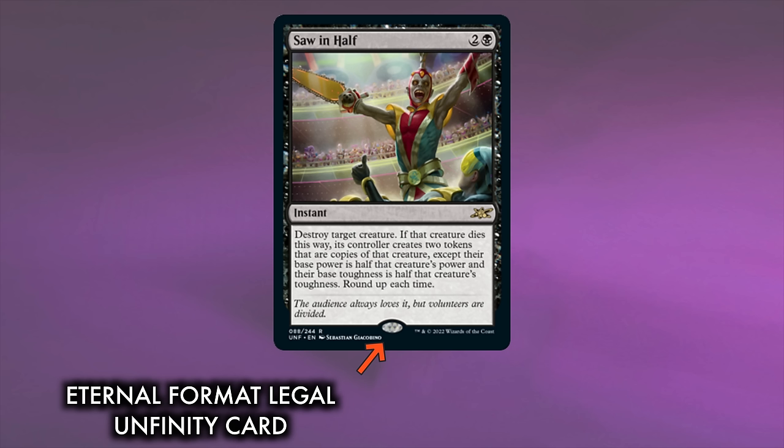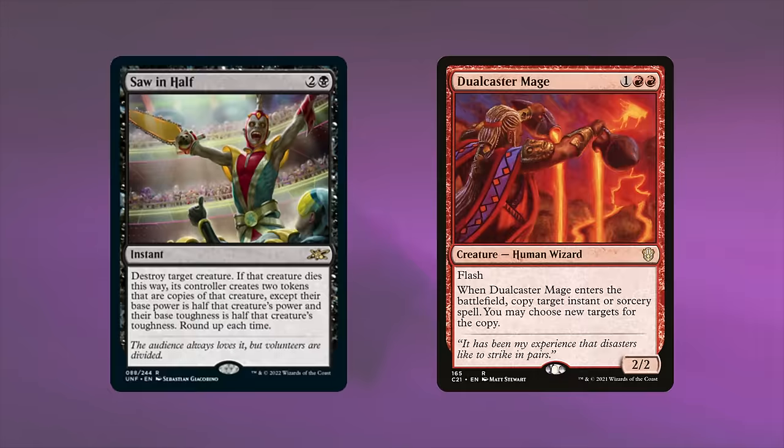Saw in Half is ripe with combo potential, going infinite with dual caster mage and probably other stuff too. With this card alone, we can see that even if the vast, vast majority of eternal-legal unset cards are powered down to avoid them being must-haves, many are still going to find a home, especially in formats like Commander.